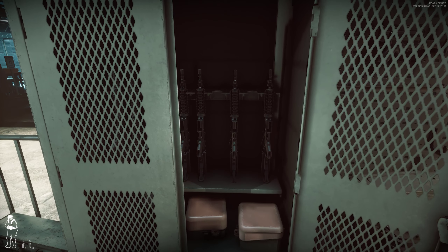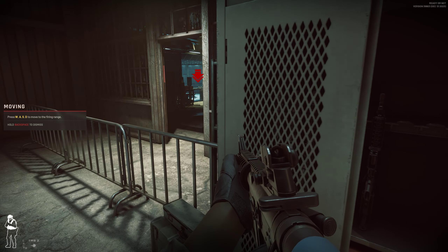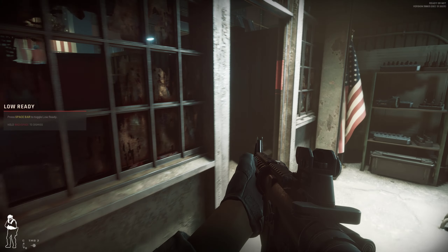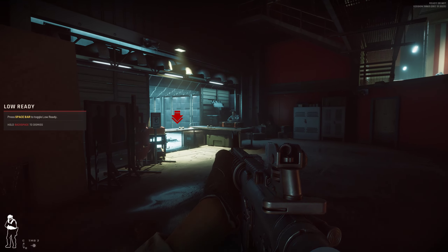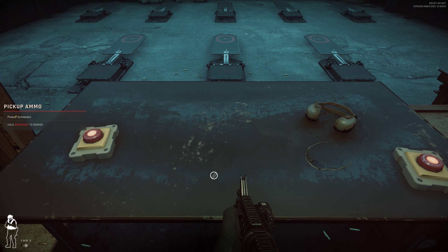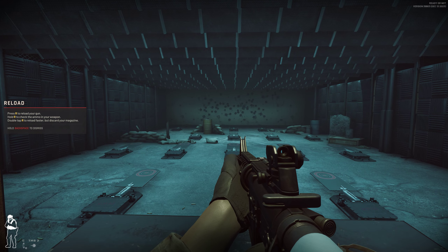Now grab your rifle so we can start. Move over to the indoor range — I want to see what you can do cold. Grab a loaded magazine on the table and get loaded. Make ready. The command to fire today is 'threat'.